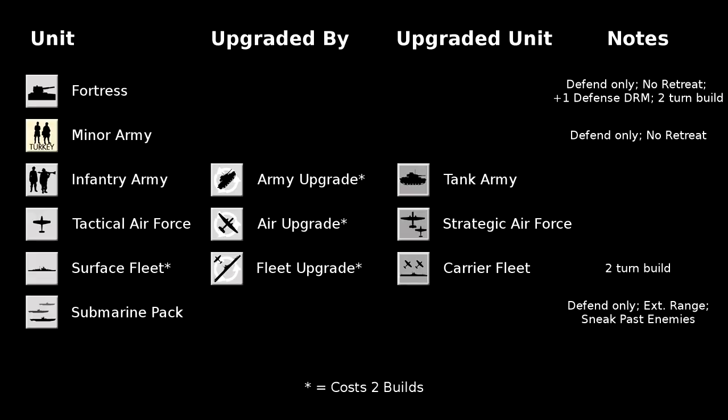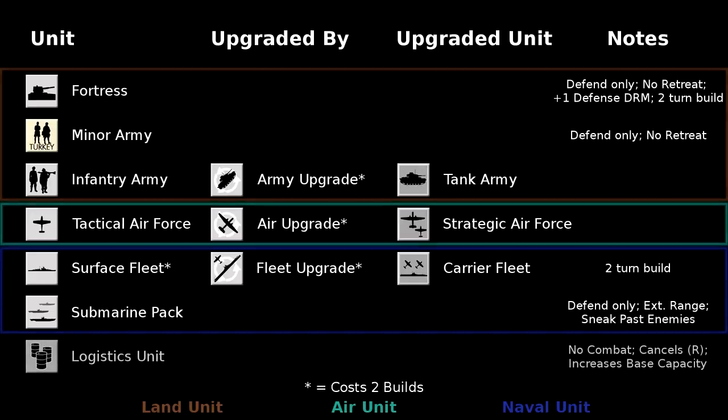If you seek to blockade the oceans, a submarine pack is the naval unit of choice. These units cannot participate in offensive operations, but instead are granted an extended range and the ability to sneak past enemy naval units. This makes them uniquely qualified to send out and block lines of communication. There is also one additional unit category: the logistics unit. Like fortress units, these units cannot move normally once placed and must be removed from the map for some time to relocate. Unlike fortress units, they have no direct impact on combat. Instead, they cancel all effects of restricted terrain, allowing you to better defend an area by improving the stacking limit and allowing you to trace supplies and collect resources through the area.